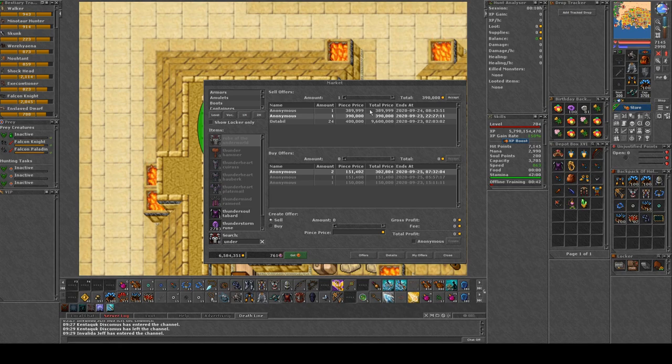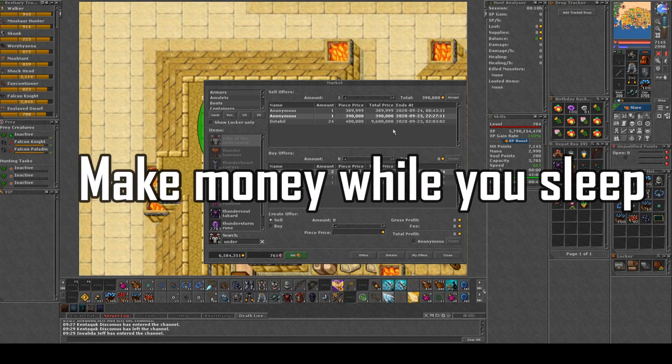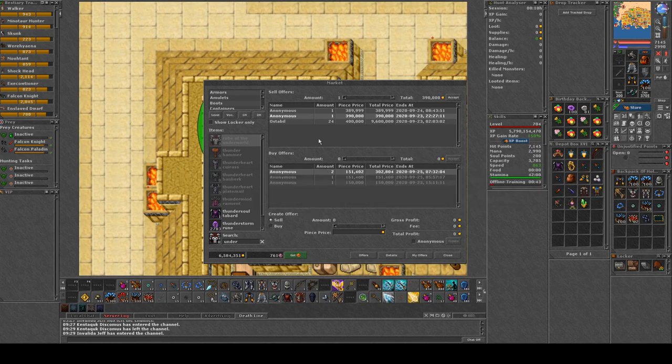Basically, you need some money to control the market. The best tip I can give you is to buy items cheap and sell them expensive. You could be at a spawn trying to make money, but you can also be sleeping and making money while sleeping — which is my best recommendation. By knowing demand and supply, you can control the market if you have the capital.